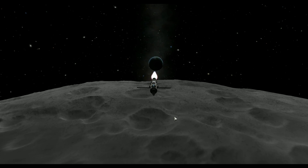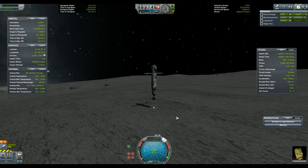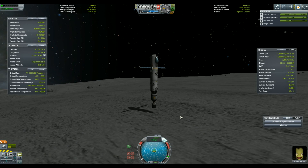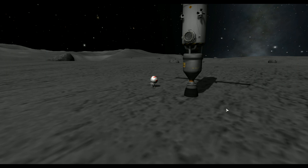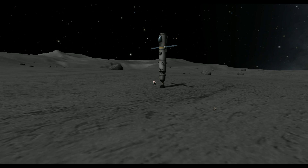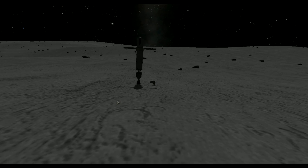By now Jeb has been to the Mun more times than he can count, so I'll spare you the details of how to go there — injection, circularization, and so on. Once we're here we plant a flag, gather all the glamour shots we needed, and it's time to head back to Kerbin.